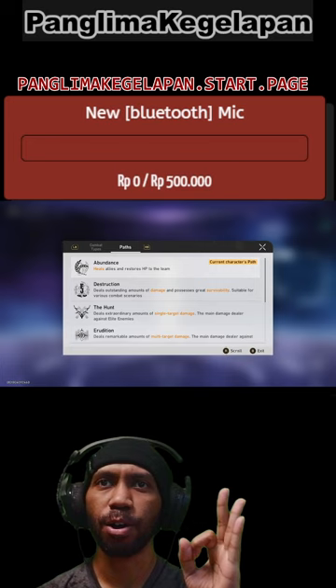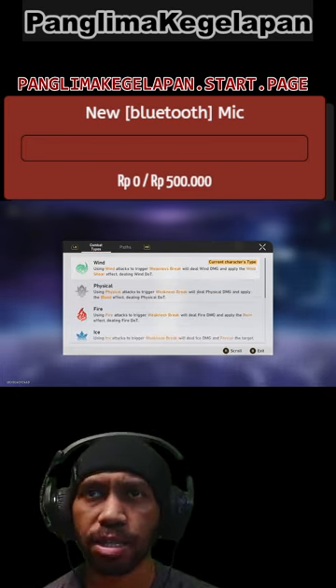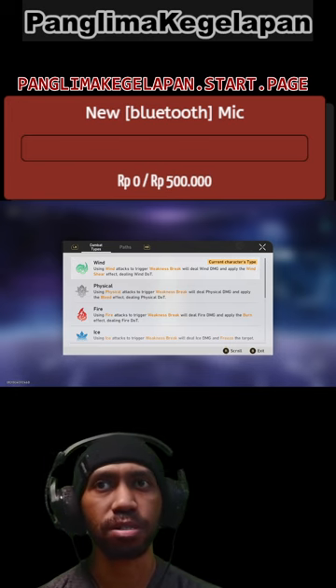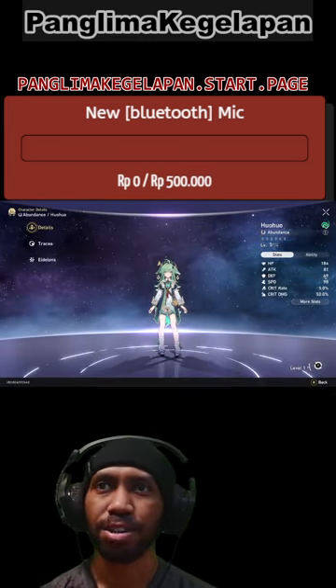PaimahGelapan is Abundant. She was a sustainer and her combat type is Wind. So she can stack up a wind shield if we want to, but I don't think that's gonna be the case.